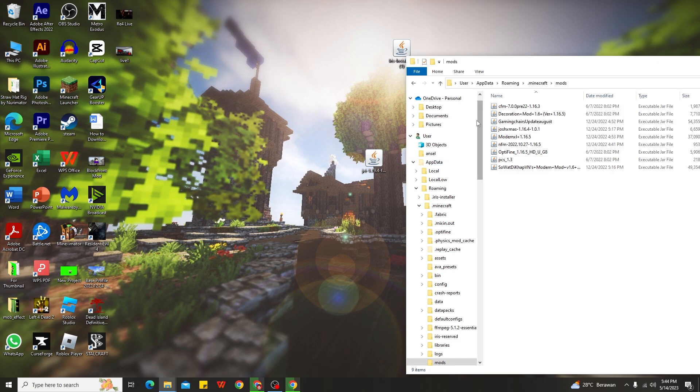The way to install mods in Minecraft 1.19.4 is very simple. All you need to do is click on the mod file, hold it, drag it, and put it into the mods folder — and boom, that's it! That's how simple it is to install mods in Minecraft T-Launcher 1.19.4 with the Forge version.